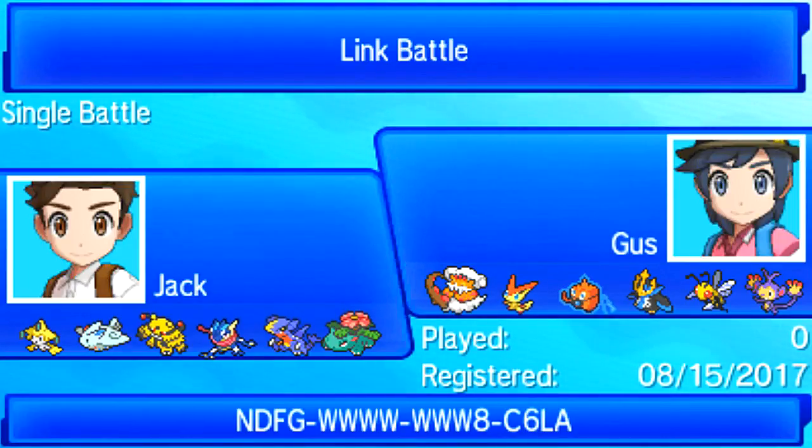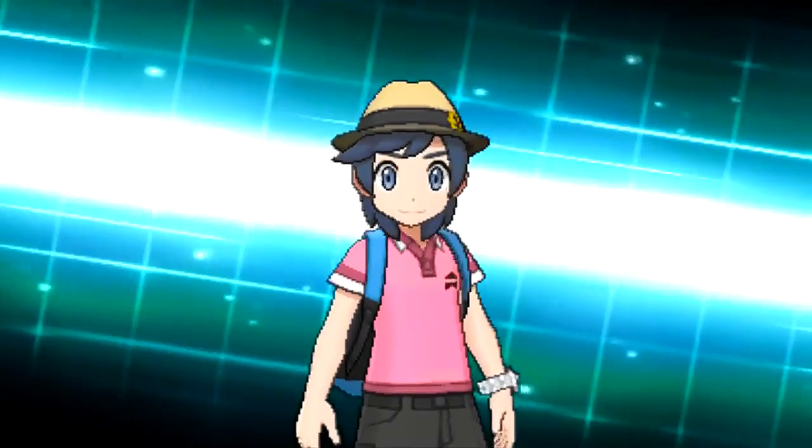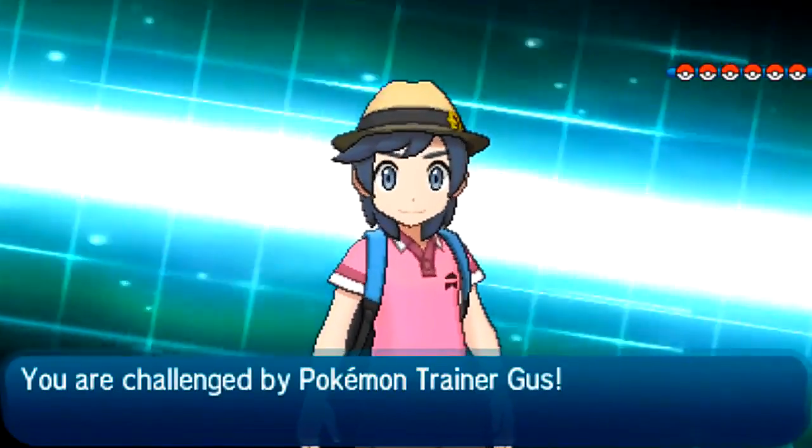Next up is Togekiss, especially defensive. I kind of have to bring it for Lando, with a Kebia Berry in case he wants to bring Sludge Wave or Sludge Bomb. I need to take those hits as well as I can, and it's immune to Earth Power. Looking at his team, if he's got any special mons, Togekiss takes them on quite well — Victini potentially, Rotom maybe, Empoleon with Flash Cannon. Finally, I have Choice Scarf Electivire with Volt Switch, Ice Punch, Earthquake, Wild Charge. He didn't really have much for Electivire on his team.